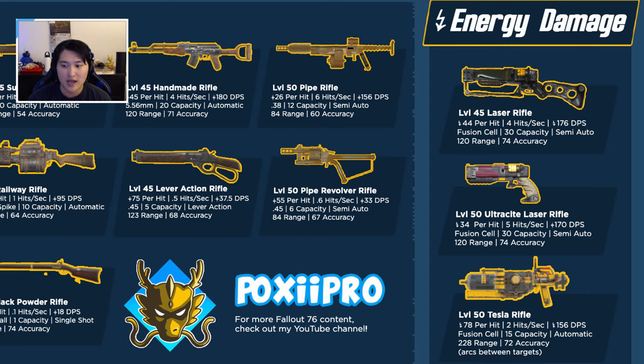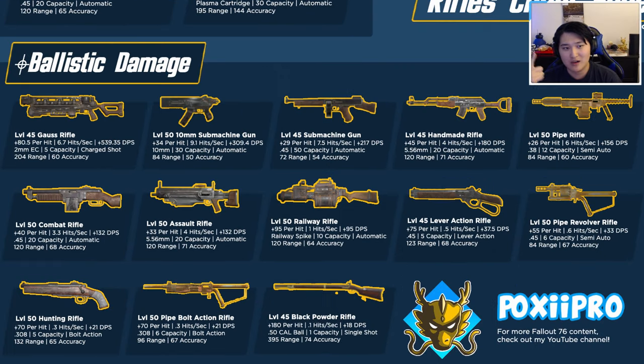If you're going to use an energy weapon rifle in general, I recommend the tesla rifle. The tesla rifle does 156 damage per second, is fully automatic, and the unique part is that the electric tesla shots arc between targets. You can just hold down left click and it'll shoot through an entire room of ghouls. It's great for daily ops with invisible targets. Overall the tesla rifle is a very popular pick out of all the energy weapons.